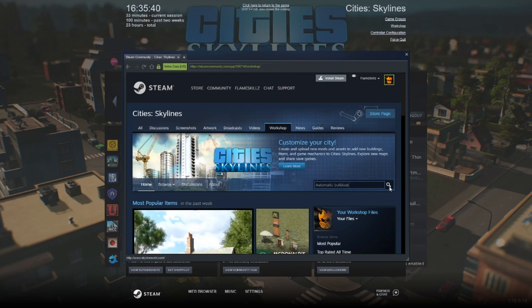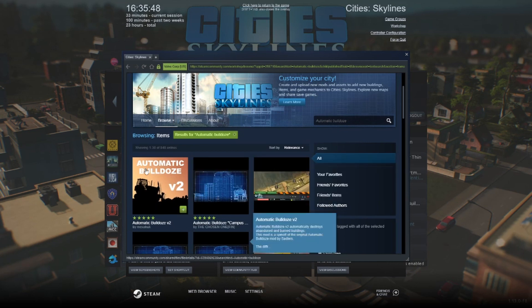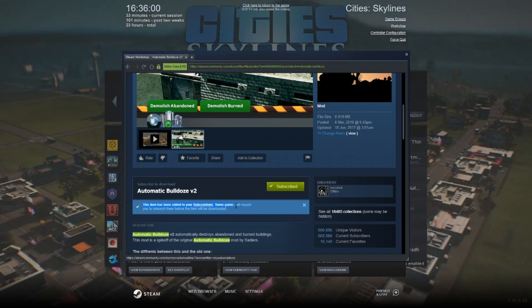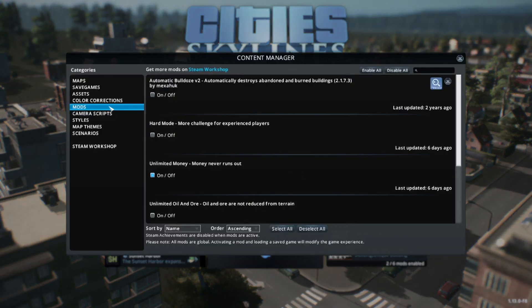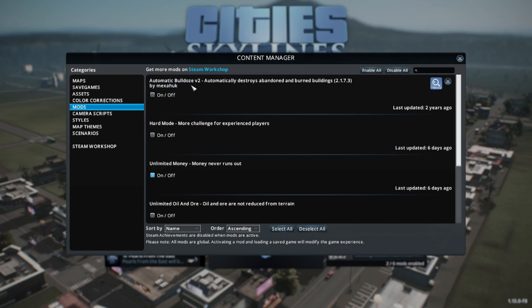This is truly an amazing mod because Cities Skylines actually gets kind of messy if you don't activate these mods. So here it is — Automatic Bulldoze. You just have to head over to Content Manager, then to Mods right over here, and scroll down until you can see Automatic Bulldoze v2, which automatically destroys abandoned and burned buildings — exactly what we want.